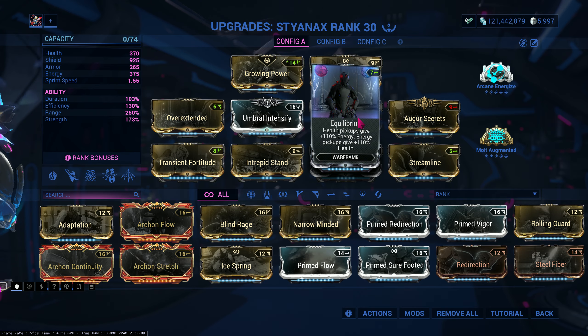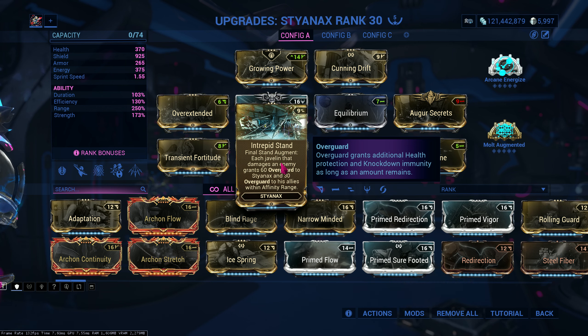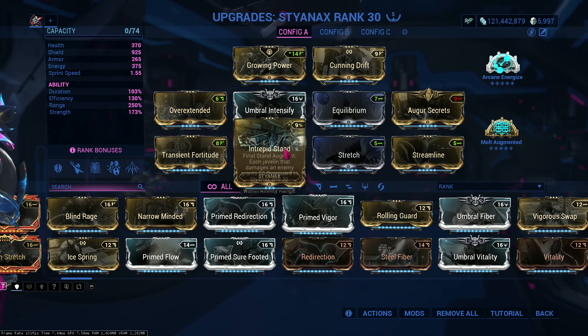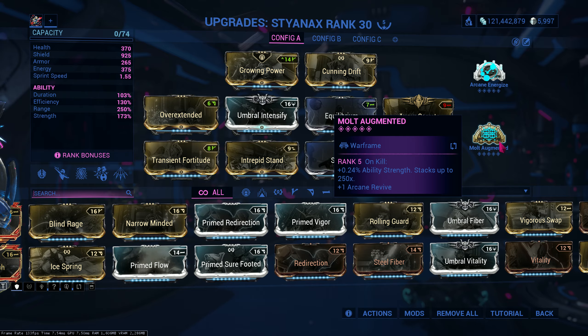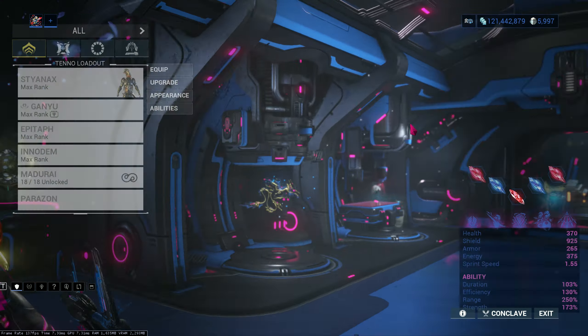Equilibrium for energy conversion and Streamline for energy efficiency. And the most important mod in this build — his augment, where it gives overguard when I press Final Stand. Because I'm not using Rolling Guard, I'm using this because overguard is really strong and you need it. Energize for energy and Molt Augmented for more strength. But yeah, that's the build.